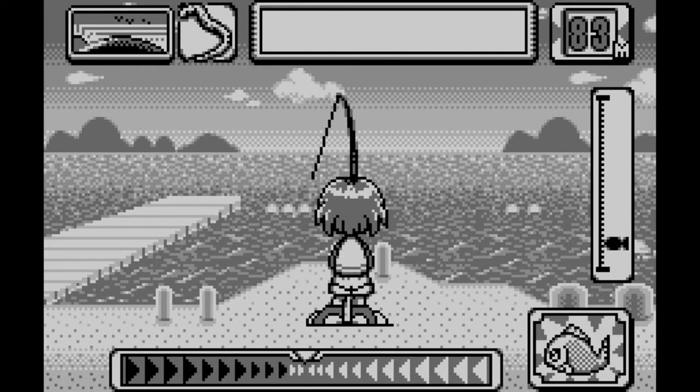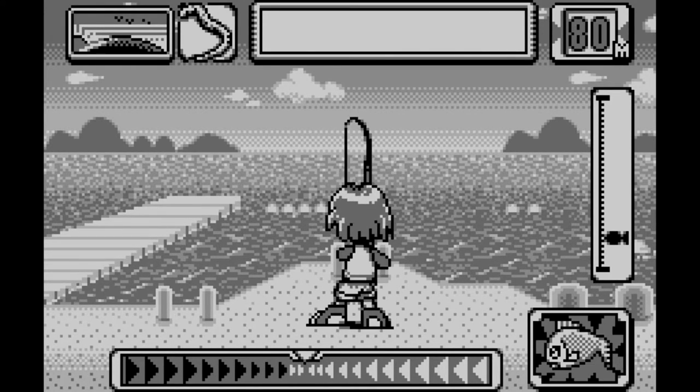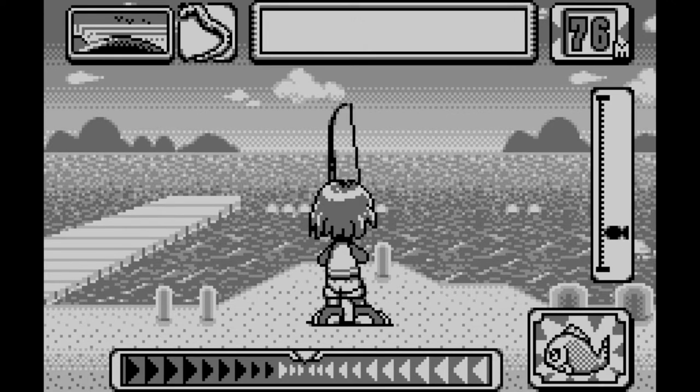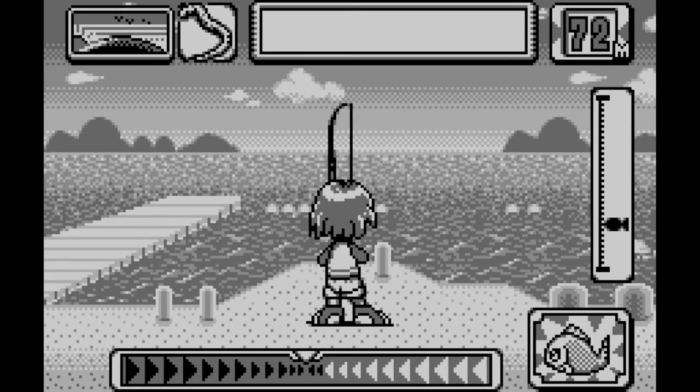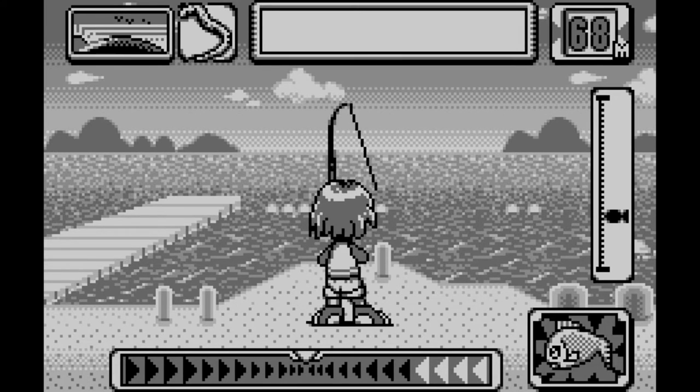To make the game look more substantial than it really is, they presented it in a basic story structure, where your fisherman starts off fishing on a pier, and then ramps up to more complicated locales such as a beach, a rocky shoreline, and then finally the open sea.